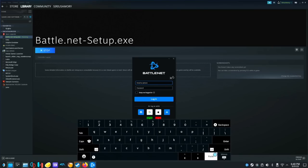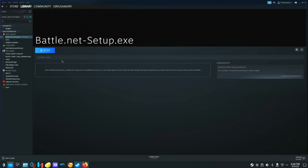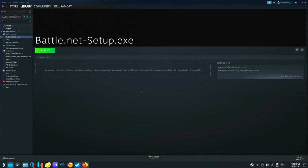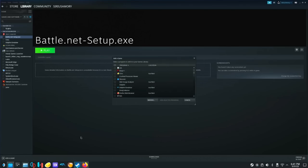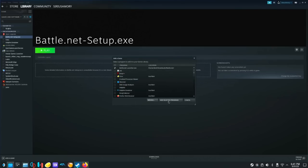Now that that is done installing, we're not going to sign in just yet — we're going to close this out and hit stop, then confirm. So now what we're going to do is add the actual Battle.net launcher into Steam itself. We're going to go back to add a game, go to add non-Steam game, go to browse, and go to downloads where I put it. We're going to make sure file type is on all files, because it always switches back. Then we're going to go into Battle.net and go into battle.net launcher.exe. Then we're going to hit open and add selected program.